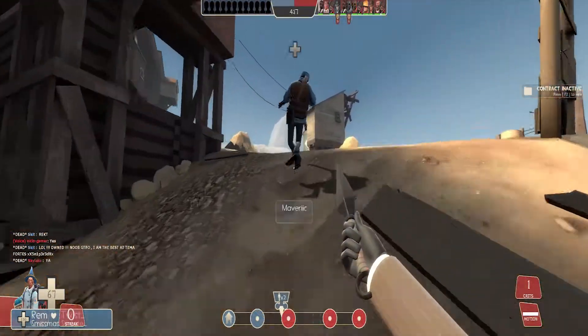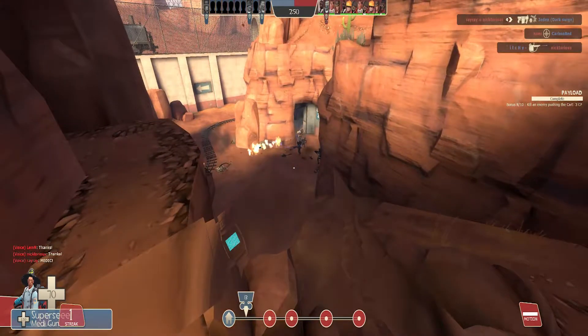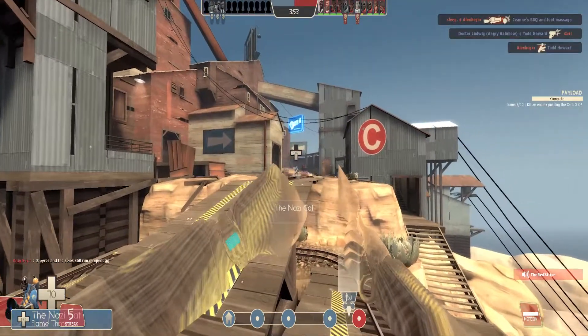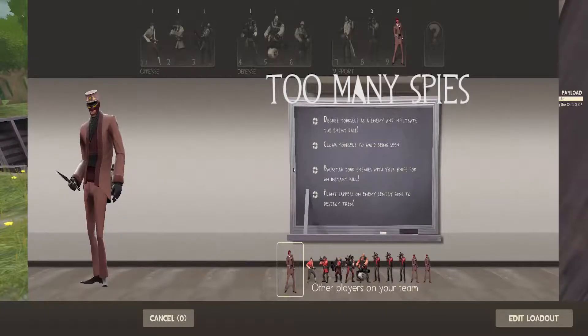The first basic tip of playing Spy is: know when to not play Spy. Is your team wiping the floor and keeping the enemies held up inside their spawn? Don't play Spy. Is there a dedicated Pyro who will somehow find you if you decloak even for just a millisecond? Don't play Spy. Are there already four oblivious Spies on your team waving their butterfly knives frantically at the enemy, hoping they'll somehow kill something? Don't play Spy.